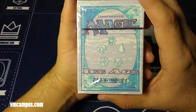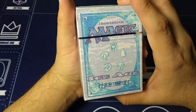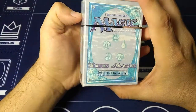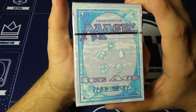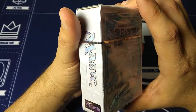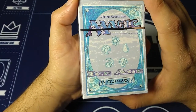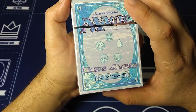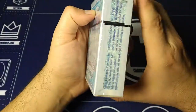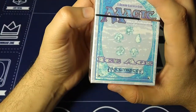Hey everyone, it's VM Campos, Magic Fan. I've got another unboxing for you here, and this one's gonna be a real treat for me. This is Ice Age — my first expansion that I really fell in love with in the game of Magic. This is from 1995, and it's the 60-card starter deck. So this is gonna be a long video where this Magic old-timer talks about the past and this old set.